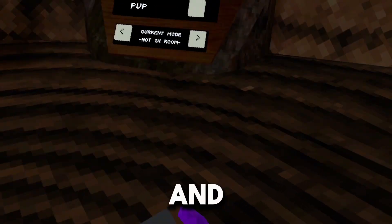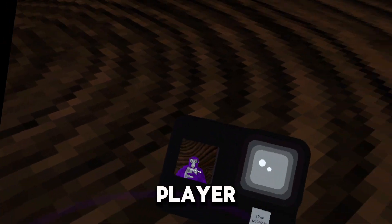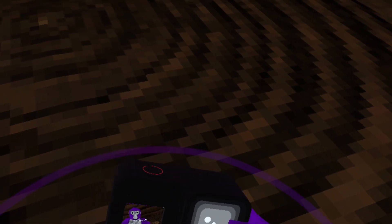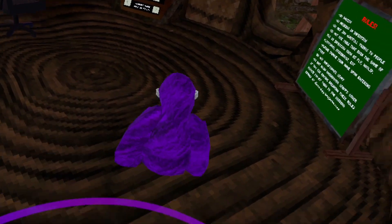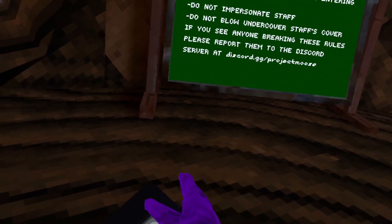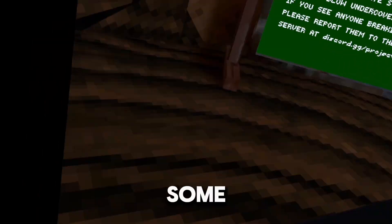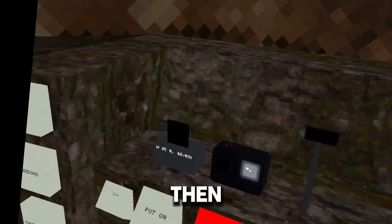Then you've got this second camera mod which has a bunch of different settings. You can lock to the player so it's always looking at you, you can go third person which is pretty cool, and you can also do follow player. Last but not least, you can flip the camera over and record the other way — though for some reason that's not working right now.